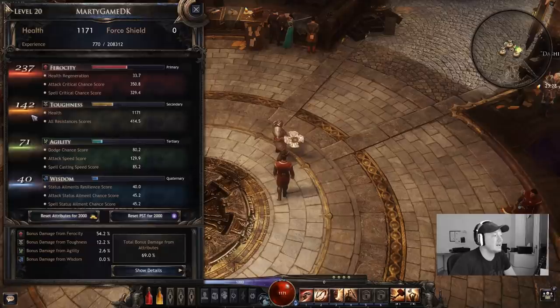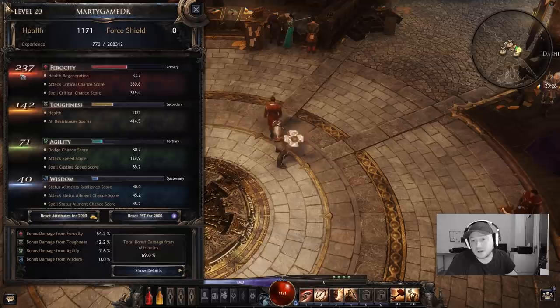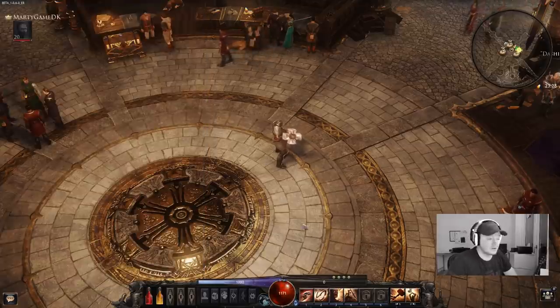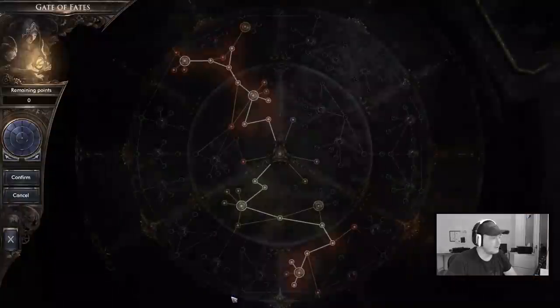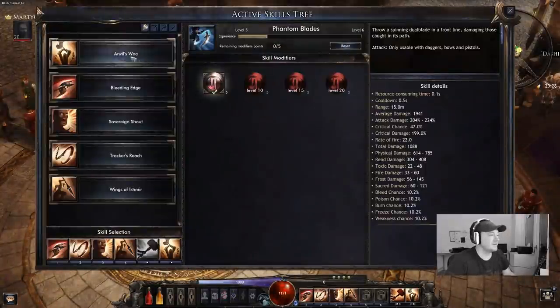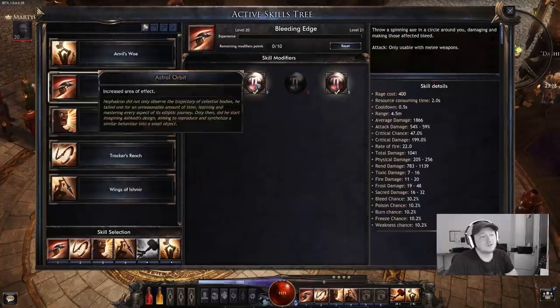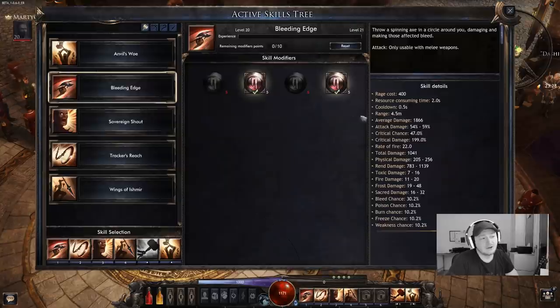Next up we have the stat points. You can see I've spent about 237 ferocity, 132 toughness, and the agility amount we have here. I have not spent any points in wisdom or agility directly, but we gain a bit of agility from the passive skill tree. So let's jump over and have a look at our skills now. We have the bleeding edge with increased area of effect.